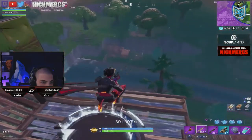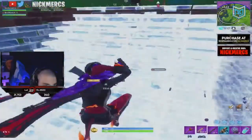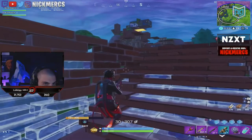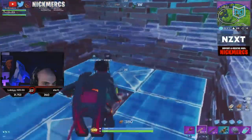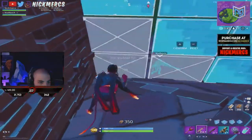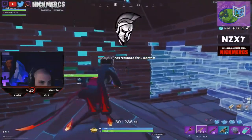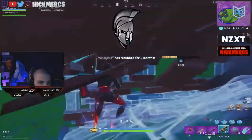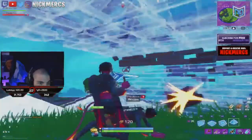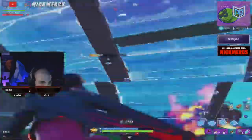Nick and his duo partner launch pad into the safe zone and set up in 1x1s at mid-level height. There are opponents crawling all over the high ground up from the hill above them, so they close their 1x1s with roofs and simply look to land some shots with some wall edits. As they look for shots to land, one team behind them starts grenade launching their base. Unfortunately, Nick's duo partner Nioli ends up getting knocked out by him. Nick does his best to save his teammate here but there's simply nothing he can do versus a grenade launcher and a hail of bullets being fired at them.